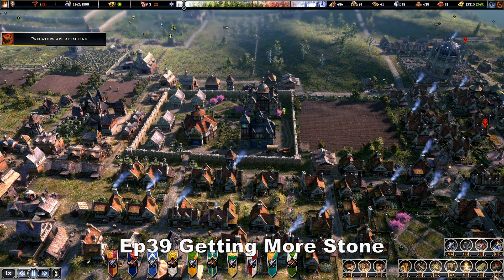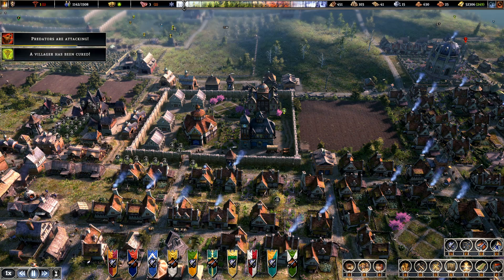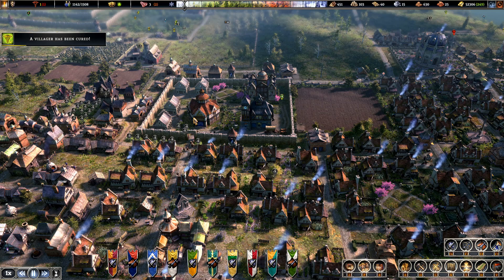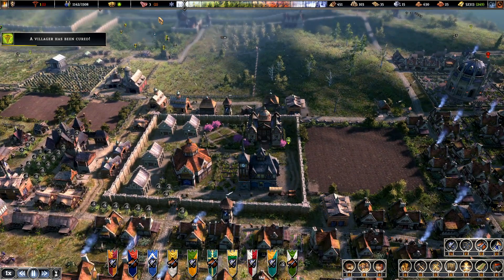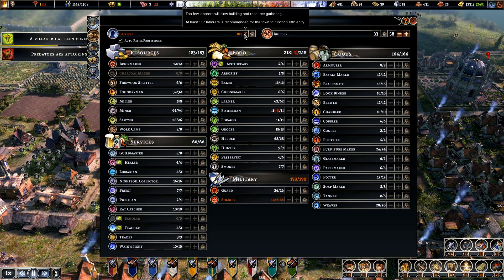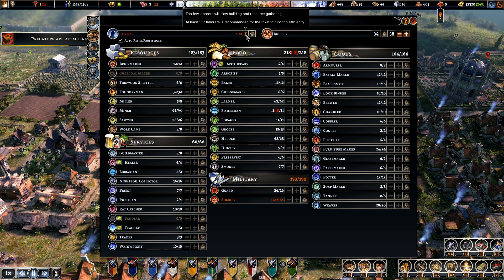Hi guys, welcome back to Father's Frontier. I've just noticed our food is a little bit low, but we're coming into the growing season so we'll have to watch that it's going a bit low again in winter. Let's see how we're doing: 101, 11,142 — let's try for 12,200 a day.